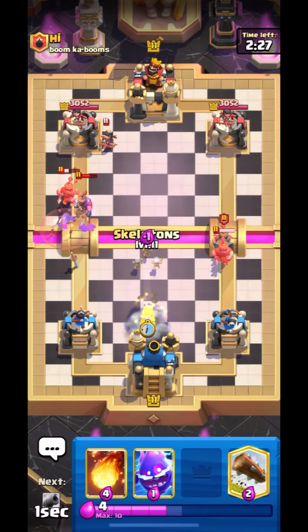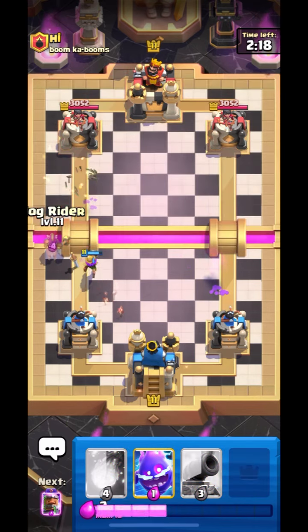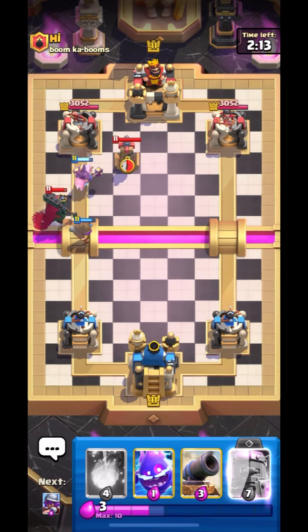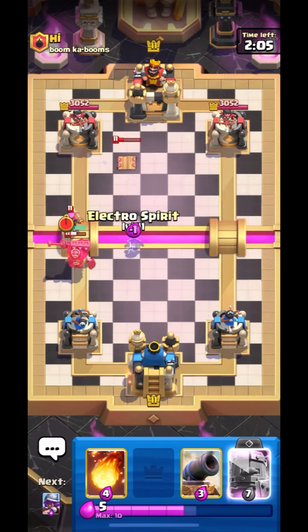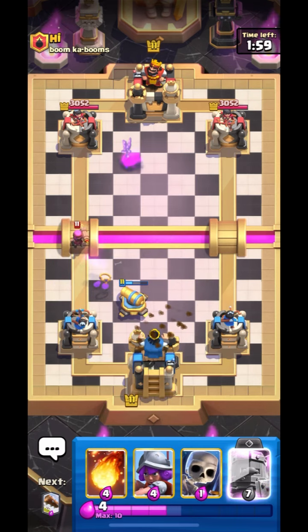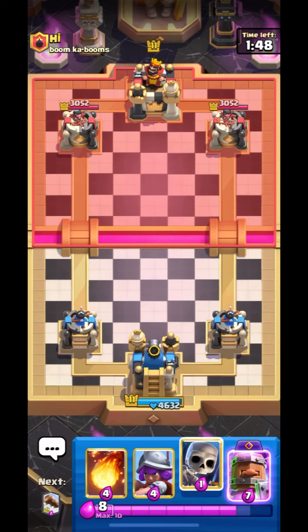We have to put down Musketeer for defense. I think we can go in with Log to take out his Princess — that would be a good one. We have Hog, so let's pressure him. This guy is running Tesla and Skelly King as well. I thought Hog was about to go to Princess Tower but it just took a turn at the end. We will get King Tower activation and Princess will take out his Firecracker — really nice. We are in a good situation with our King Tower activated, which will help us a lot to take out his push.